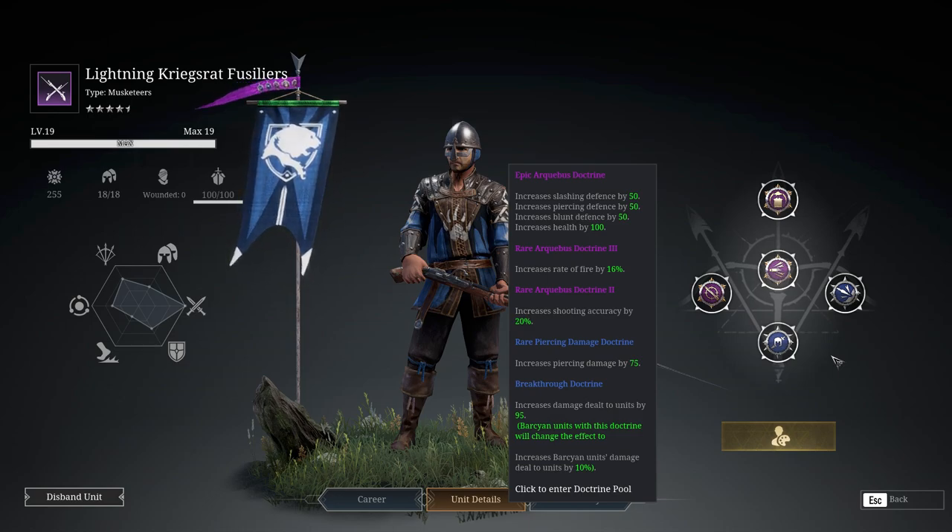I've got the epic Archibicist doctrine on there simply because it gives a lot more defense. These guys are pretty tanky already — a lot more tanky than an archer, and a lot more tanky than the previous iterations like the blue guns and green guns. Even compared to archers of the same tier, these guys are another big step up. They are really tanky for a ranged unit — not Iron Reapers, but a big step up between tiers.